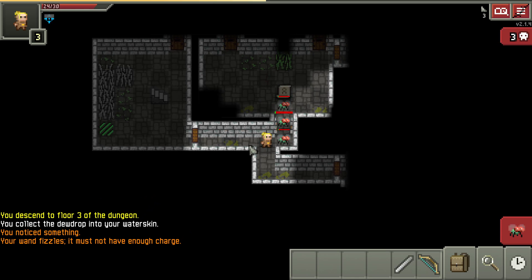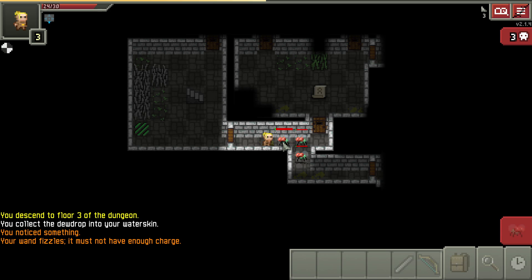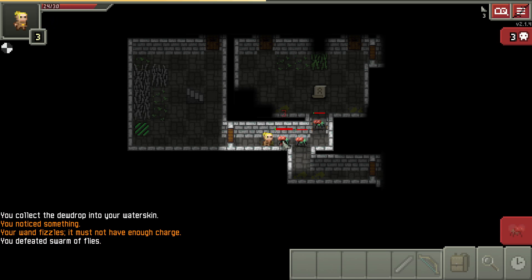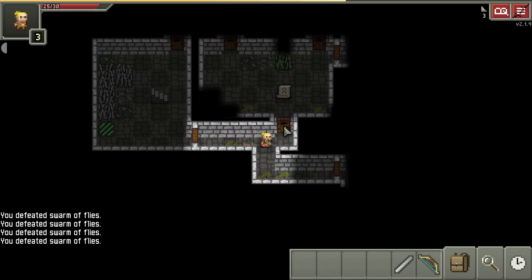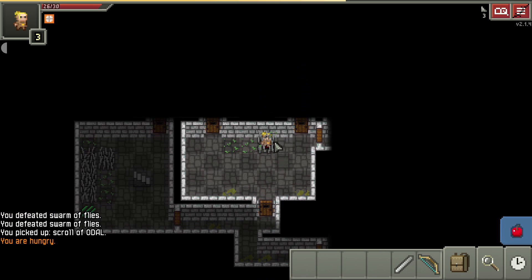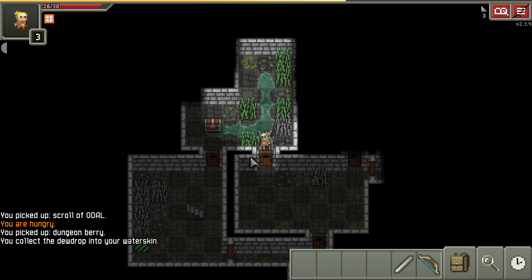Since these two can both attack me, I'll pull them back, pull back one more time, and we'll fight them right here - bow shot. The main thing in the sewers with flies is pay attention to what potion they drop because that's a guaranteed healing potion.